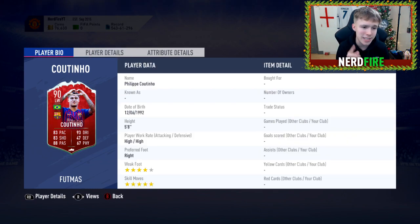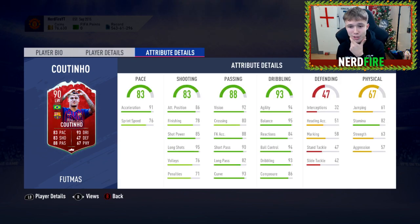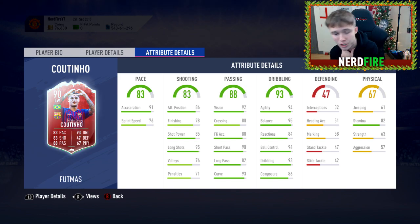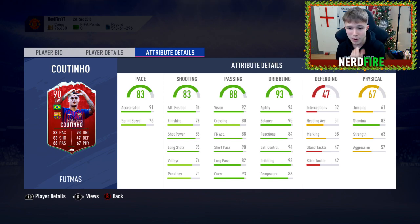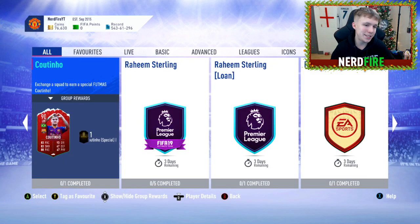Moving on to the Philippe Coutinho card. On the card it's 83 pace, 93 dribbling, 83 shooting, 47 defending, 88 passing, 67 physical — four-star weak foot, five-star skill moves, high/high work rates. A very nice card, great as a CAM. Key attributes: 91 acceleration, 86 attacking positioning, 95 long shots, 93 curve, 93 dribbling, 94 ball control, 84 reactions, 94 agility, 95 balance. One hell of a card.